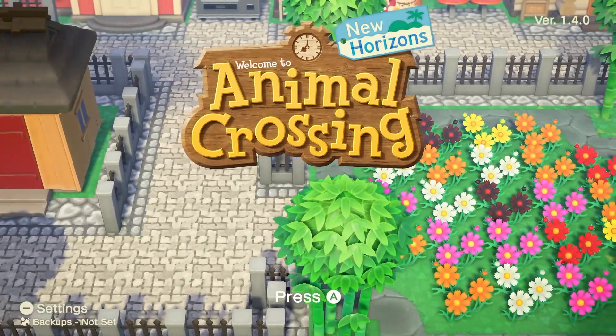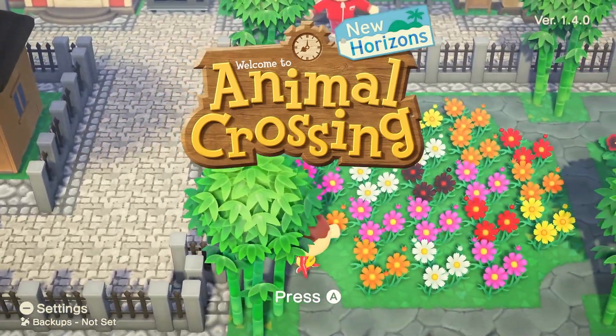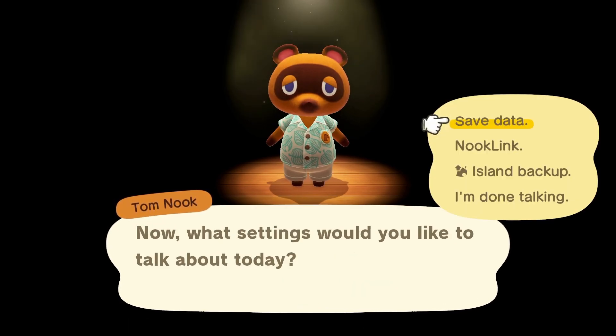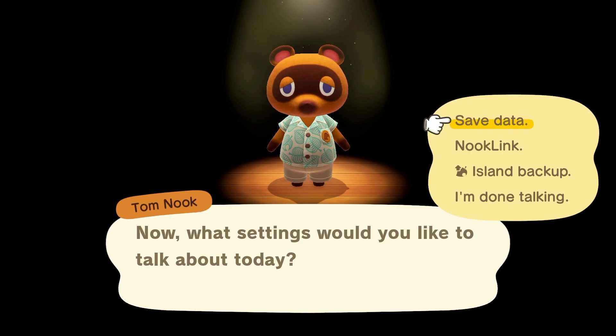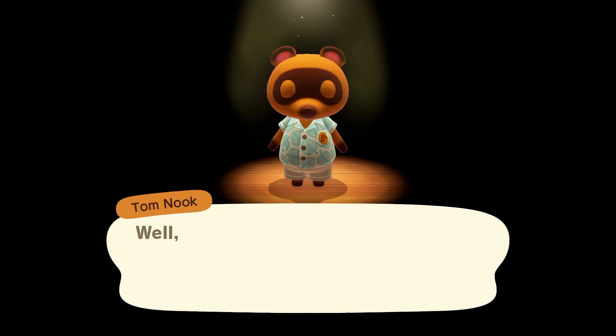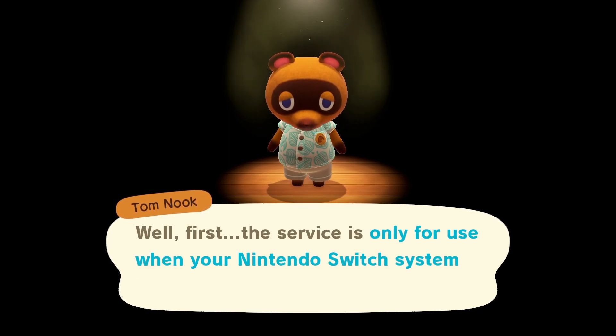Look to the bottom left — it says there's a Settings option and also your backups. Press the minus button to open up those settings. When you press that minus button, you'll see three different settings: Save Data, Nook Link, and Island Backup. Obviously Island Backup is the one we're going to be using, so you just click it.